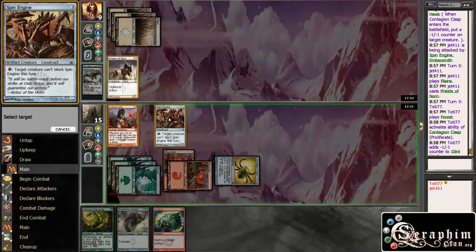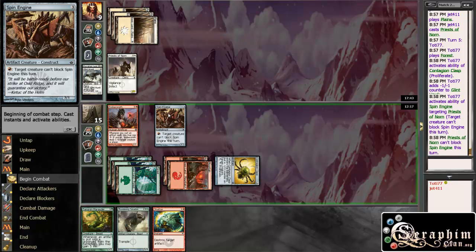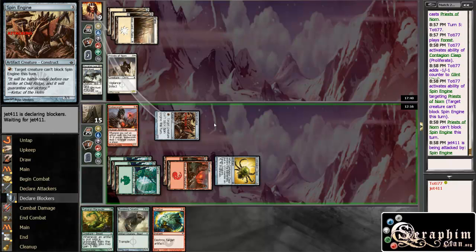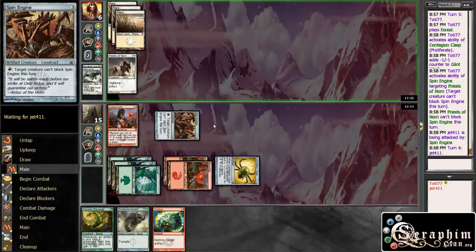I just proliferate and make this guy unblockable so I get in for three. I think that's the best play. That's fine and you can't block me. So I get in there. And then next turn I can actually Tanadon, pinging him, which is not irrelevant considering he's at quite low life.